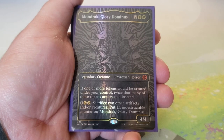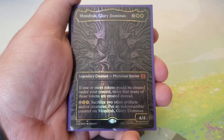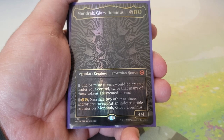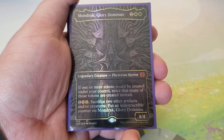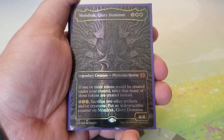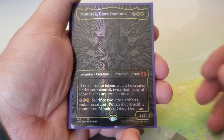Mondrak, Glory Dominus — two and two white for a 4/4. It's a walking Anointed Procession: if one or more tokens would be created under your control, twice that many are created instead. For one and two white/two Phyrexian white, sacrifice two other artifacts or creatures to put an indestructible counter on Mondrak. Feeds right into Brimaz and we're a token deck, so this gets tremendous value.